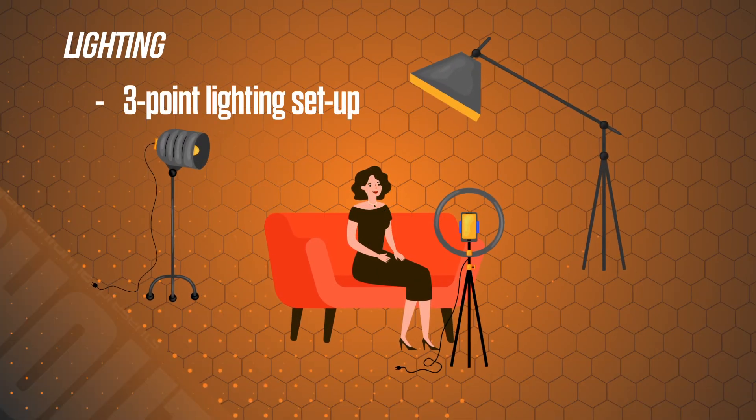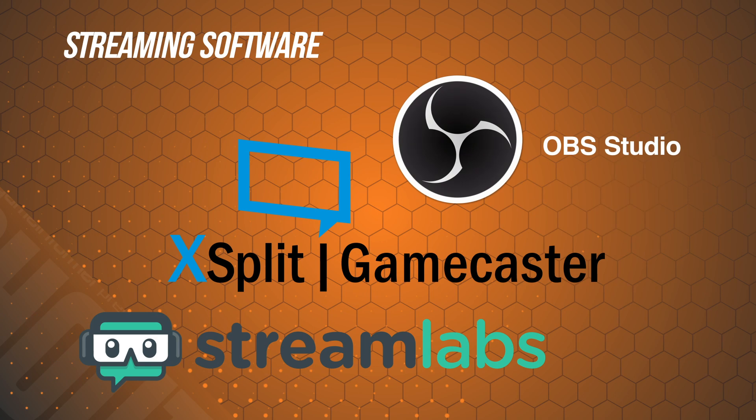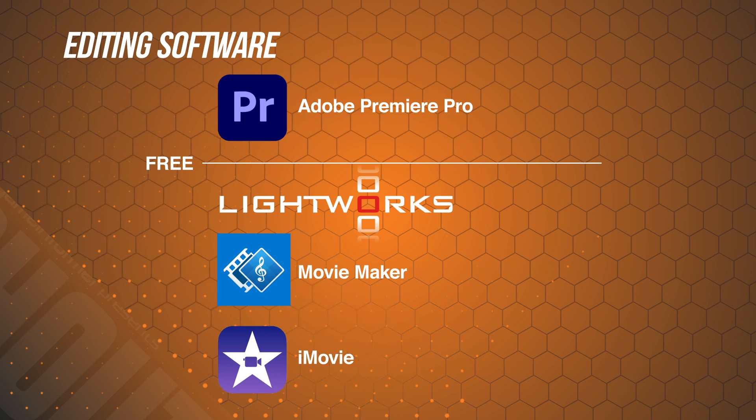A lot of streamers use a ring light, which I really recommend as part of a three-point lighting setup — you can find guides online and mimic that configuration. Now that we have all the physical components, you just need the software to go live. The main three I see people using are OBS, Streamlabs OBS, and XSplit, and they're all free. You'll also probably want some video editing software — I like Adobe Premiere quite a lot, but it's not free. Free alternatives include Lightworks, Movie Maker Online, and iMovie if you're on an Apple OS.